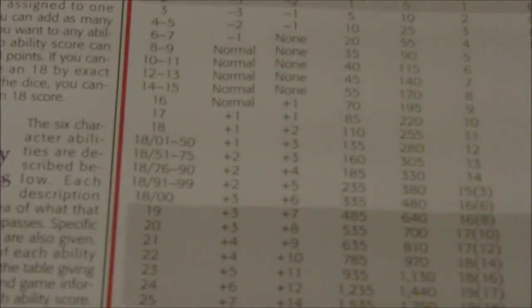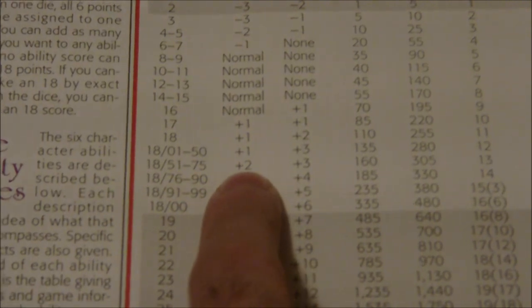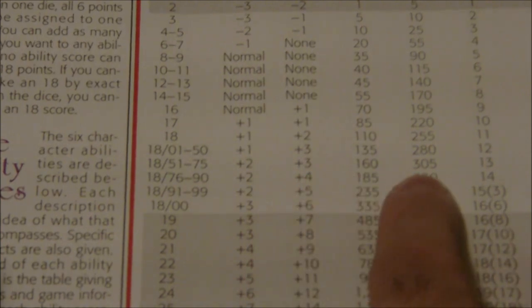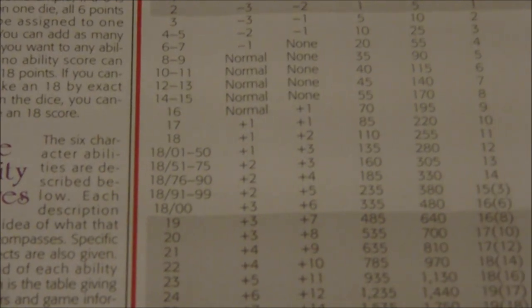So just to show you what that means, we consult the chart. We have 18 from 01 to 50 — we are in the range of 18/51 to 75, so our exceptional strength fighter is going to be an 18/63. What that's going to mean is we are getting plus 2 on his hit probability, so for the optimized character his THAC0 would be 18 at first level. It's also going to get plus 3 for the damage adjustment instead of the plus 1 that we currently have. Weight allowance of 160, maximum press of 305 pounds, open doors on a 13, and 25% chance to bend bars and lift gates.